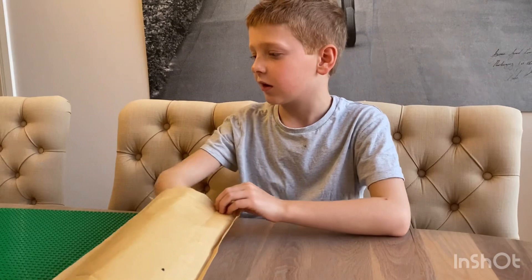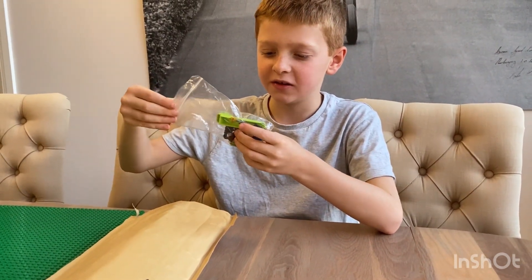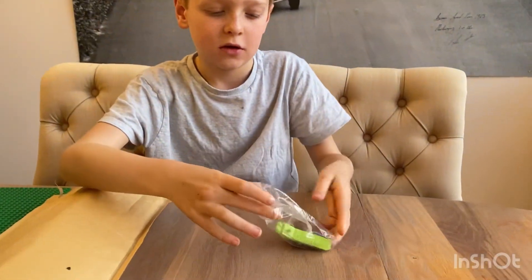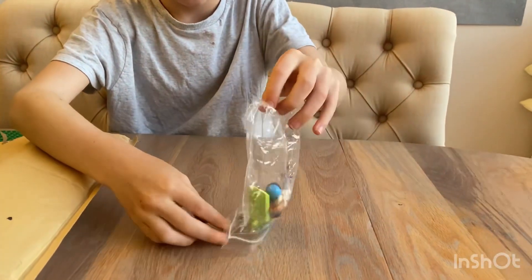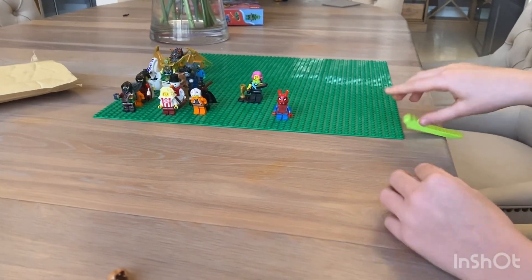I found a bag - let's see what's in it. This just looks like some random pieces. Let's go through these. The first piece is this green piece remover - let's add that to the side of our base plate.